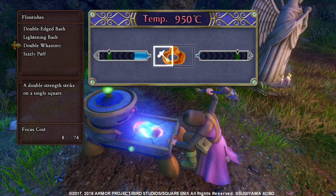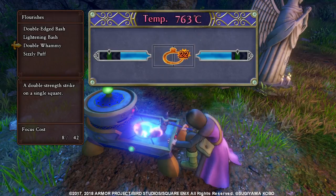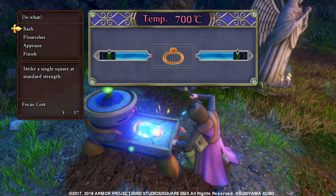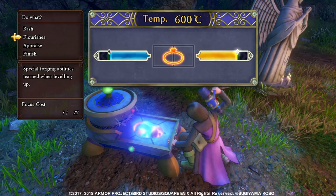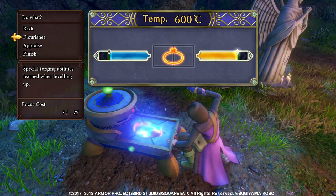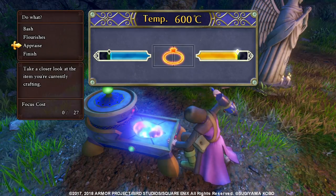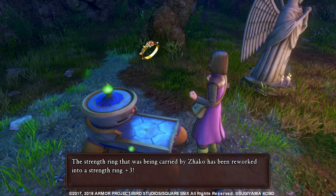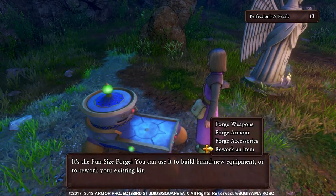Double whammy. It almost went to the perfect — that side went to the perfect. I'm sure later on I'll get abilities where you can fine-tune the bar to reach that perfect point, but for now let's finish it. It became plus three! Now the strength ring gives much more strength. That's awesome.